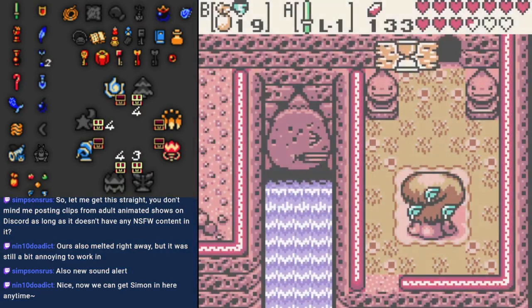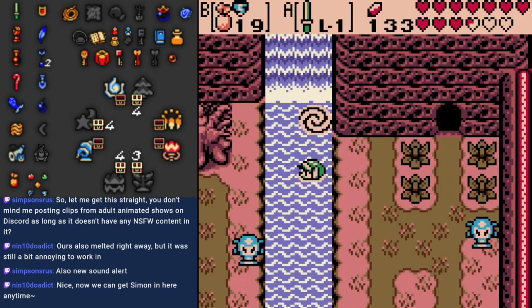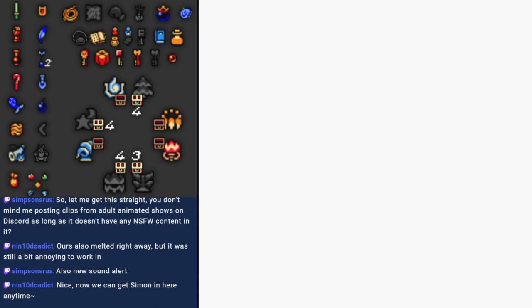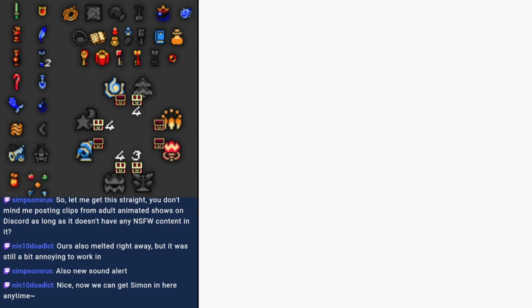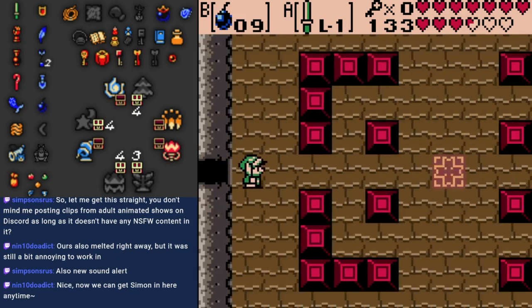Now we're gonna go to Past Mermaid's Cave, so that way we can finish Present Mermaid's Cave. Now that we've got the bomb bag, we should be able to get through this more easily — and by that I mean we can get through it, period.